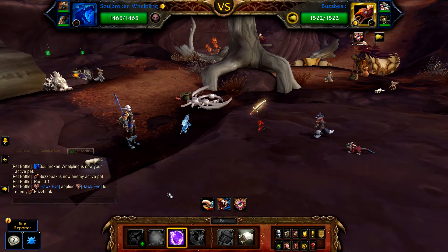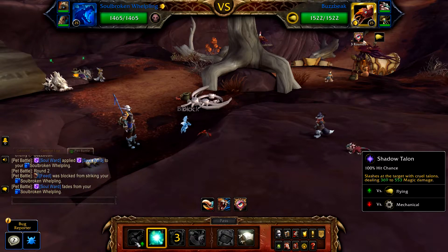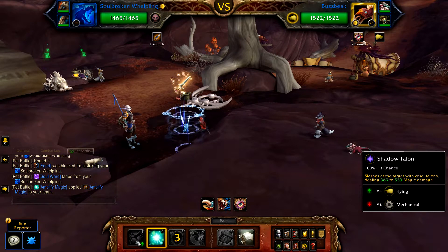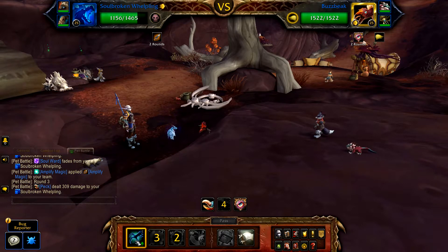Start with Soul Ward, followed by Amplify Magic, and then use Shadow Talon until Buzzbeak is defeated — this will take 2 or 3 casts.